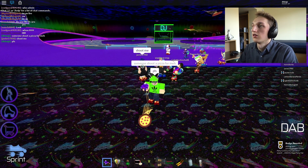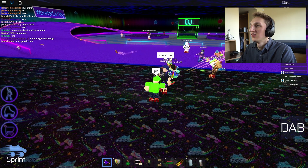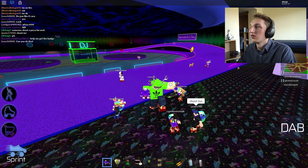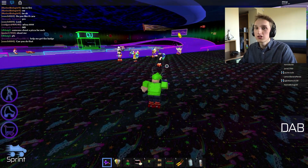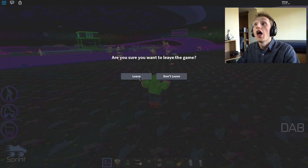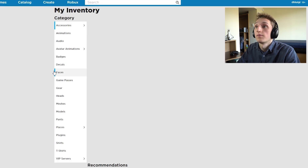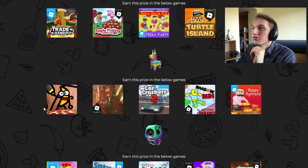There we go! Oh, I got the pizza party thing and the royal party hat! Did I shoot you? Yeah, okay cool. So we just got our first prize already — we're off to a fabulous start! Let's see what we got here: Royal Party Hat. Nice, nice! All right, so now we need the piñata.